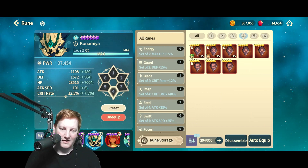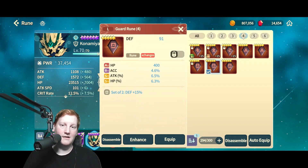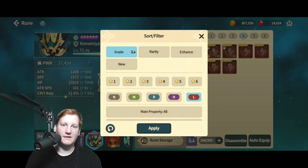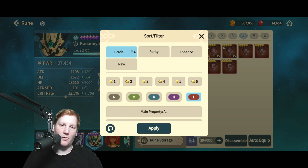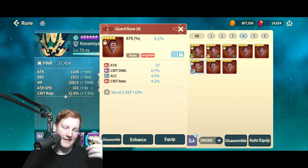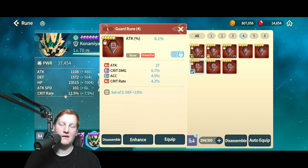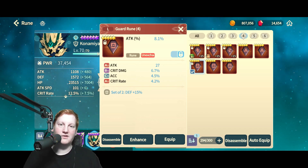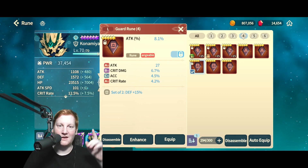The numbers next to the letter grades are the number of rolls on that substat. Looking at rarities: Normal and Magic start with no stats, Blue starts with one stat, Heroic starts with two stats, Legendary starts with four stats — as you see here. When you bring it up to +3, +6, +9, +12, +15, it does a roll. So if it hits that attack substat, the attack number goes up and it'll say A2.